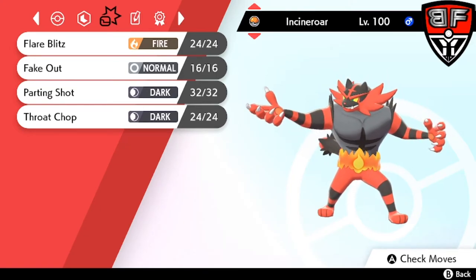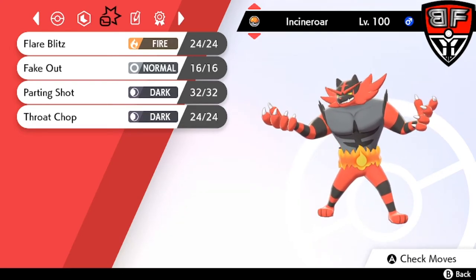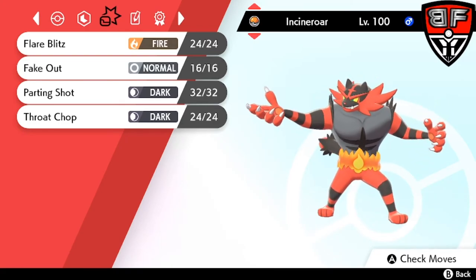Common items on Incineroar include a lot of berries — Sitrus Berry, Figy Berry — and you may see a Resist Berry here and there. Safety Goggles are also used to make sure it can land attacks and not get put to sleep by Amoonguss or Volcarona, so Rage Powder won't draw attacks away from it. An Assault Vest is also possible depending on the set to help tank hits more easily. Something popping up to check this combo is Entei and Suicune, which have the Inner Focus ability, meaning their attack stat won't be dropped by Intimidate and they won't flinch from Fake Out — so make sure you're aware of those threats.